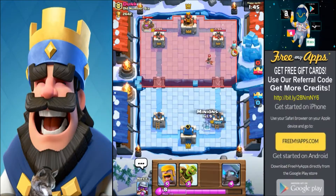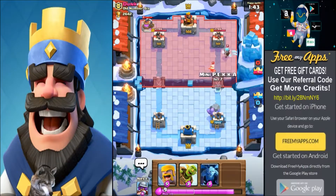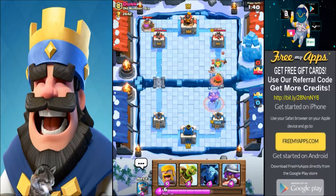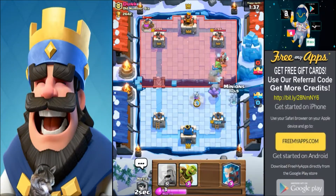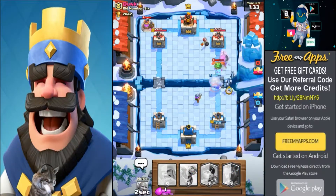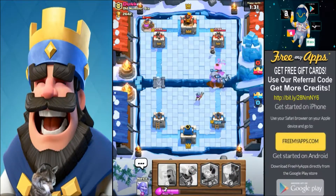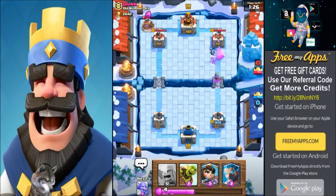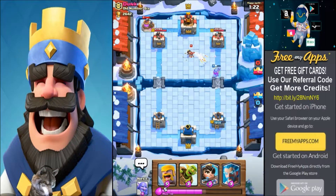I'm gonna put a mini PEKKA down here to try to take out the air units he put up — that makes it harder for our Bowler to get by. There we go, we are gonna make it by. There's the pushback — you can see him pushing back the enemy troops.